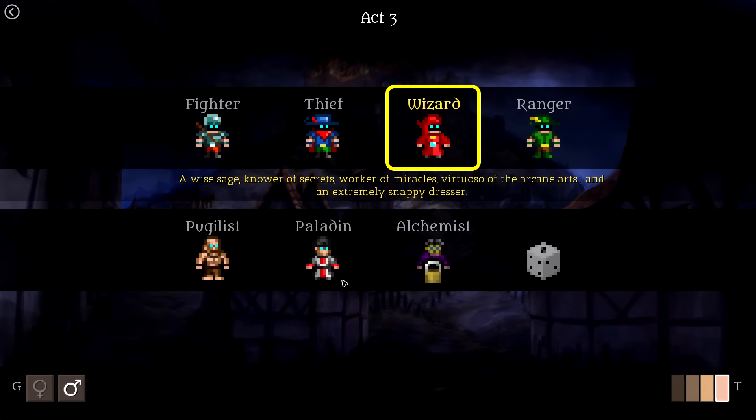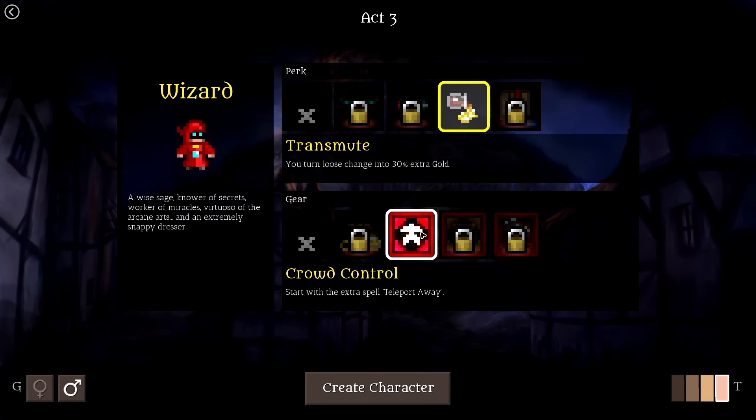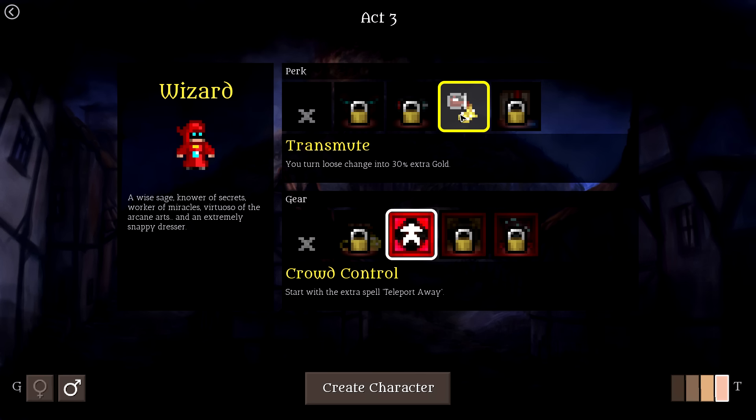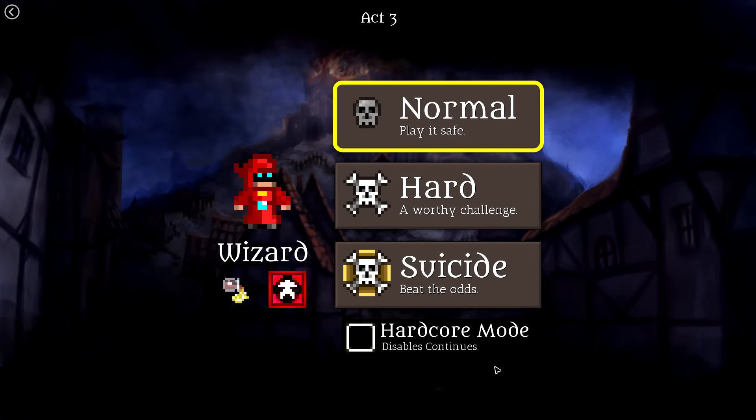Act 3 today guys, the far plane, and we're going to be playing as the wizard. I did go through act 2 with the wizard just to get familiar with the abilities, and I think you're really going to like this playthrough. The crowd control with this teleport spell — I thought at first glance it was going to be kind of lame, but it actually isn't; it's very, very helpful. And this transmute turns loose change into extra gold.